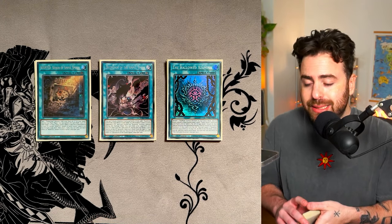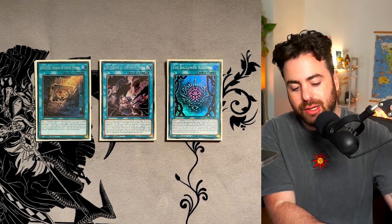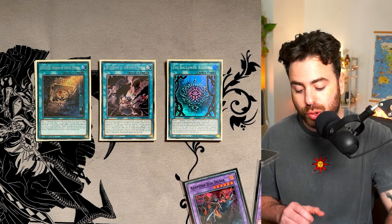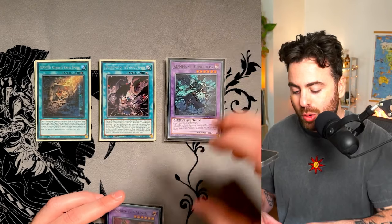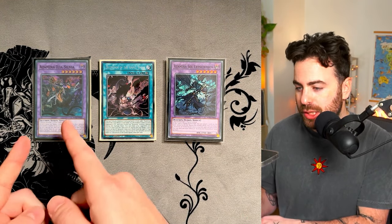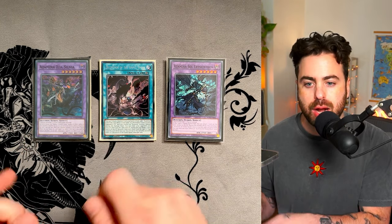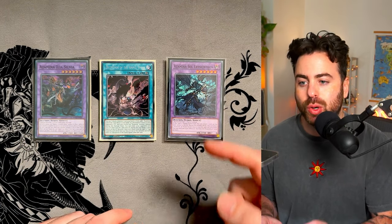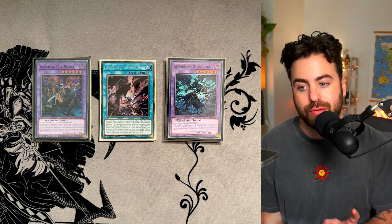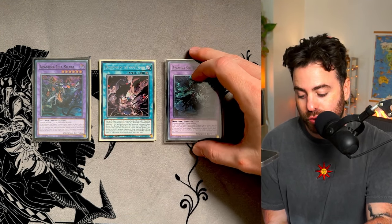Basically, this engine gets you an Omni Negate. Let's jump forward a little to show you the Azamina cards. We're playing one Azamina Soul and one Ilya Sylvia. This one is a straight-up Tributed Omni Negate, and this one — once it's Fusion Summoned — you can target a card on the field and send it to the Graveyard. It's also 2700 Attack, which is big.